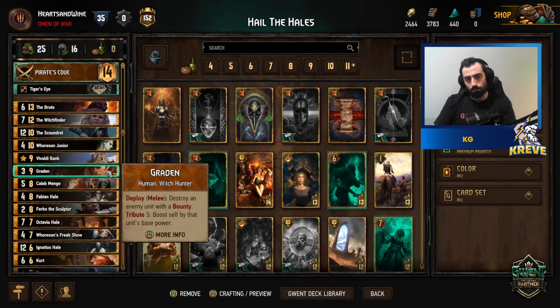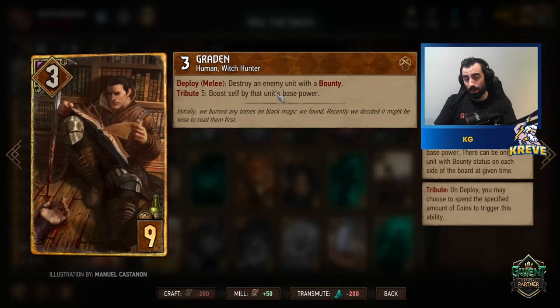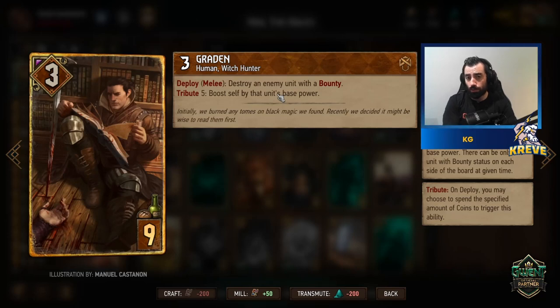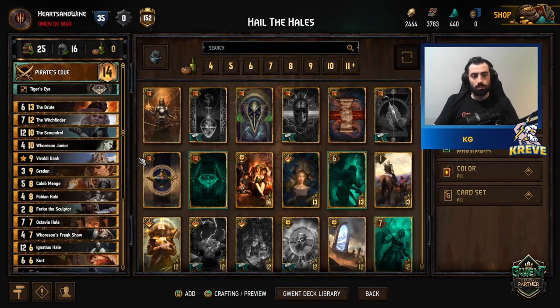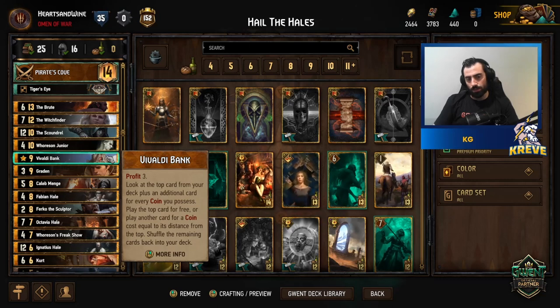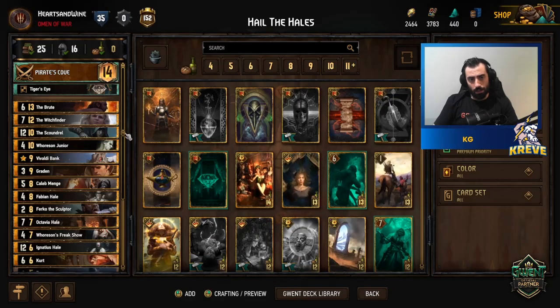Brute can destroy an enemy unit with a bounty, which is great value. On tribute 5, he gets boosted by that unit's base power — this works very well against Monsters and Skellige with their higher base power units. Valley Bank gives us profit and lets us look into the deck — use it when you need a specific card. And Scoundrel — we are a devotion deck. On deploy, damage a boosted enemy unit by six and gain a coin for every point of excess damage dealt. He can also destroy an enemy unit with three or less power.